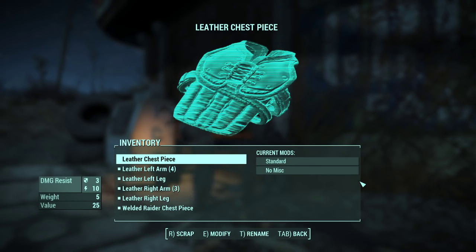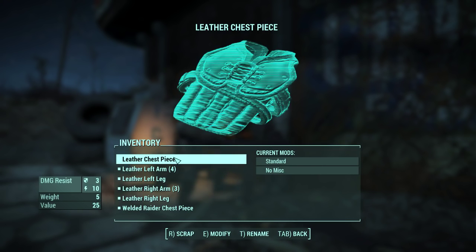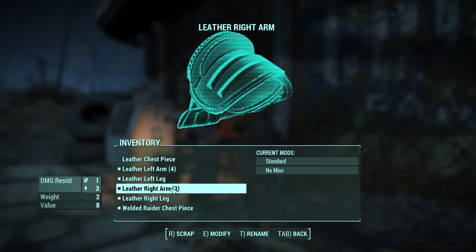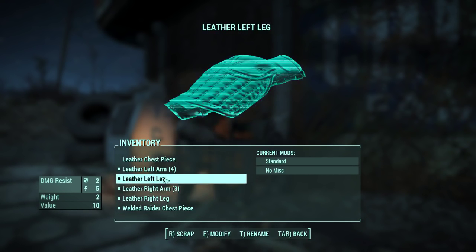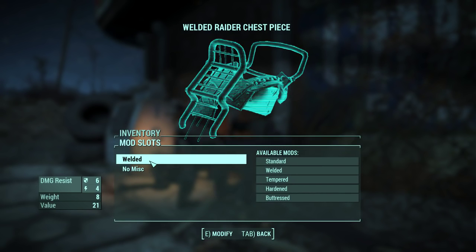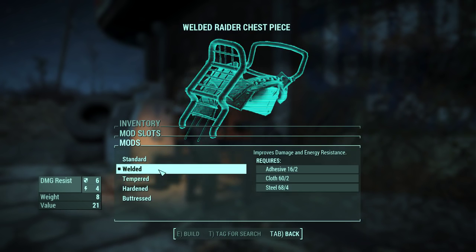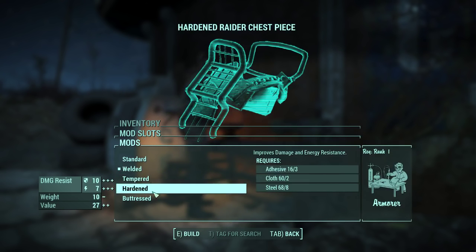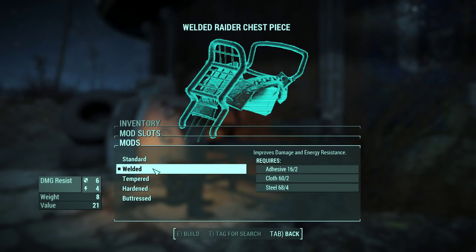So we're at the armor workbench. Leather chest piece - yes, this is what I have. We can add things to it and scrap them as well. I'm not sure if scrapping will increase or decrease the weight. Let's see if we can upgrade our chestplate since that's the best thing we have. Going for modifier - welded, available mods... okay, so standard welded, tempered, hardened, or buttressed. Buttressed improves damage and energy resistance - was that like 12 and 9? Holy shit, that's actually pretty good, that's double the defense.